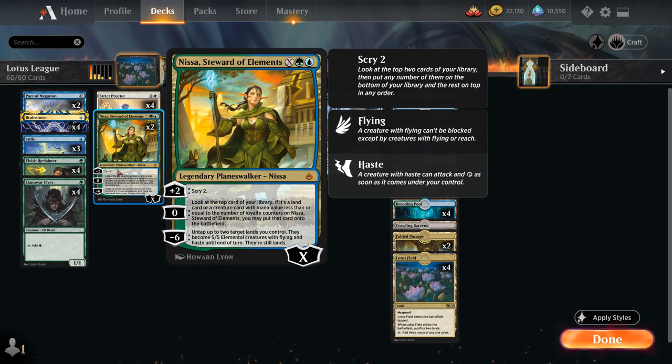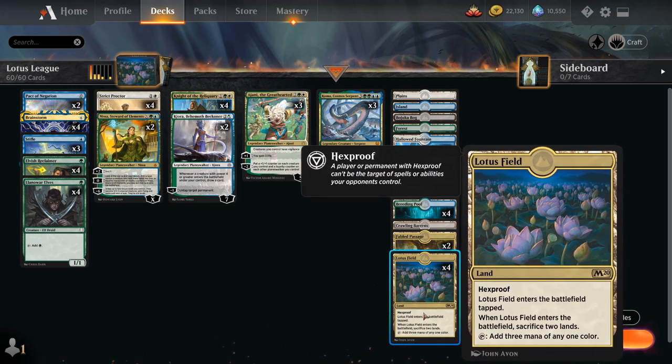We also have two copies of Nissa, Steward of Elements, which we can sink a bunch of mana into and she enters with X loyalty counters. The +2 lets us scry two, the zero ability lets us look at the top card and put it onto the battlefield if it's a land or creature with mana value less than or equal to her loyalty counters, and the minus six untaps up to two lands that become 5/5 flying haste elementals until end of turn. Untapping our Lotus Field also makes it a safe creature to animate since Hexproof prevents opposing removal.